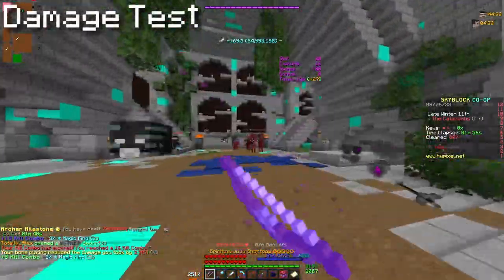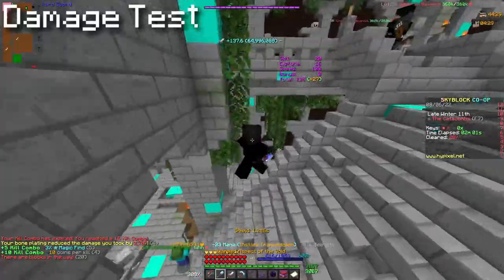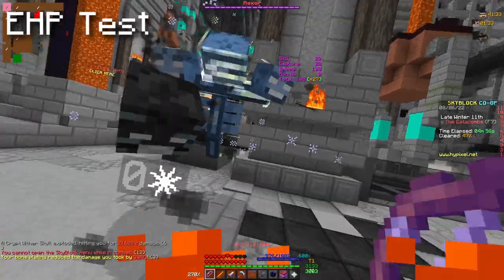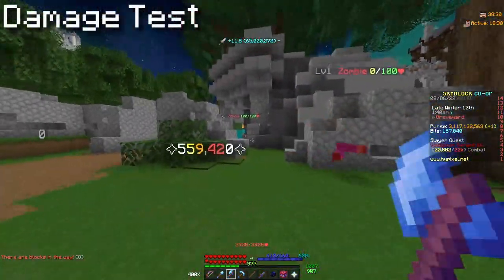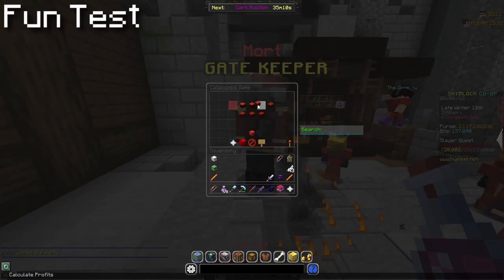I'm just going to clear with a hyperion for now because it's a lot faster, and I'll see you guys in the boss room. My EHP is 318,250 inside dungeons, and outside dungeons it's about 29,485. With my axe of the shredder I'm doing about 550k to 600k damage.